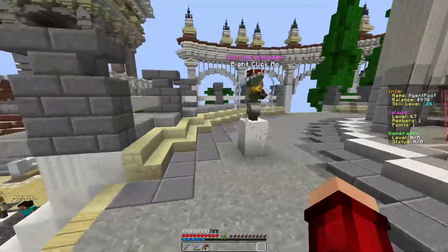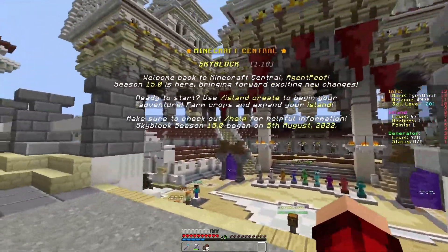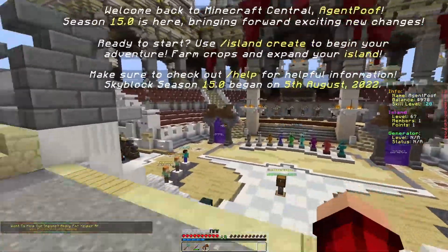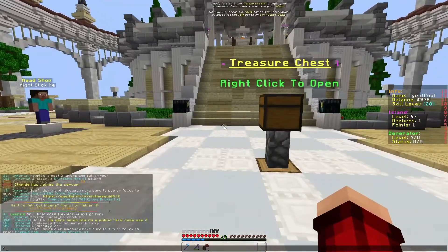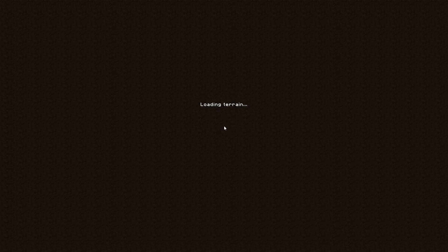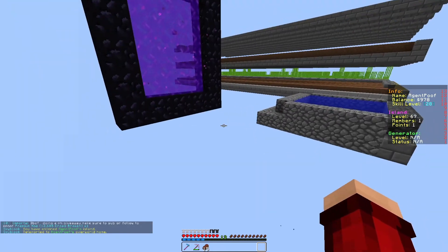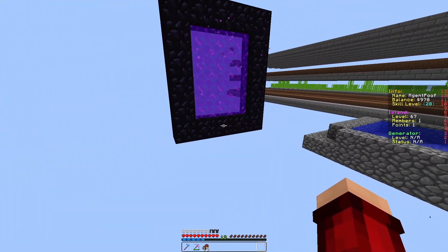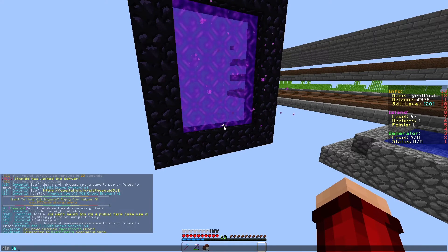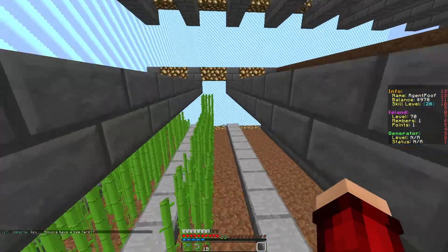As you guys know, they always decorate the spawn and make it a little different each season. It's currently season 15 — that's a lot of seasons. Let me show you my island real quick. As you can see, I've mined everything. I left another portal there in case I get to level 100. My island is currently level 70, so I'm about 30 levels away.